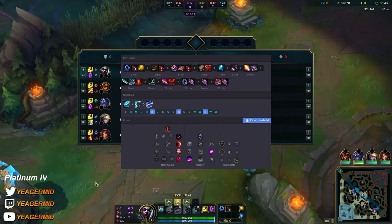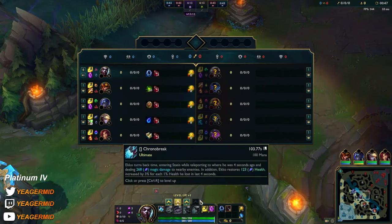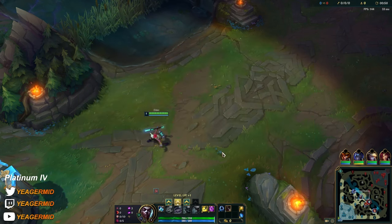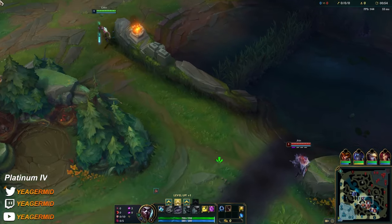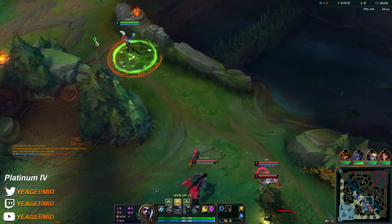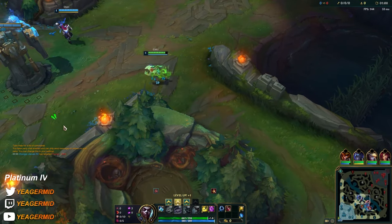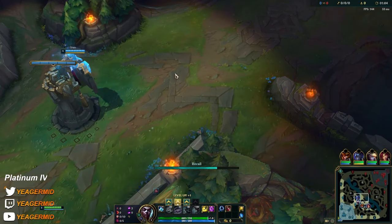Playing against Brand, and this is where it's really good to start E level 1. When you play against these mages, if you get the gap close you're always going to out-DPS them level 1. And it always catches them by surprise — they never expect it, even though it's pretty obvious. He started W, so I think I'm going to go ahead and reset.